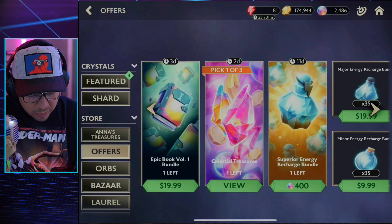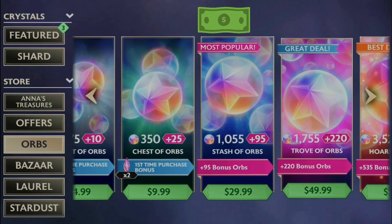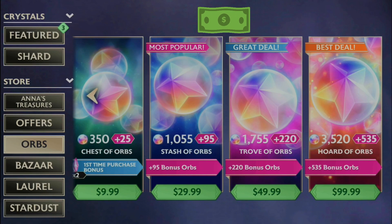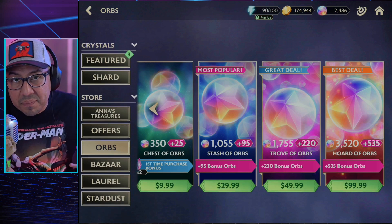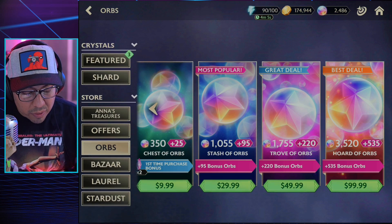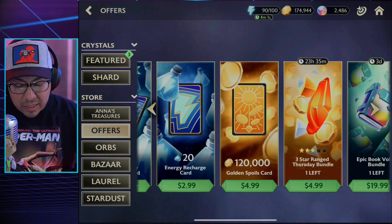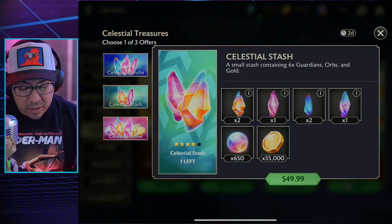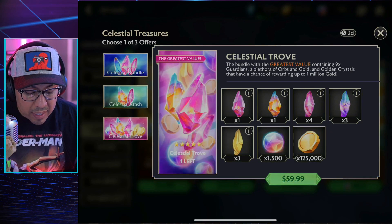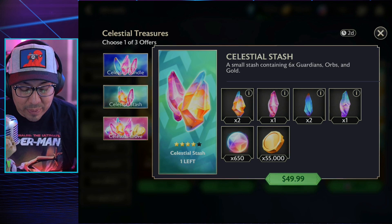You also get 1,500 orbs and 125,000 gold. Looking at the orb store quickly, 1,500 orbs puts us right between the $29 and $49 offers, so it's roughly about $40 worth of orbs in this offer. That makes this the second bundle, and I think it's the best one. If you're picking one up, I'd definitely recommend this one — let me know in the comments if you did and what five-star you ended up getting.